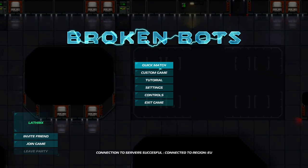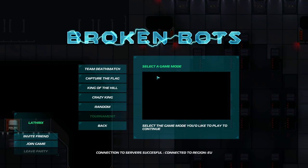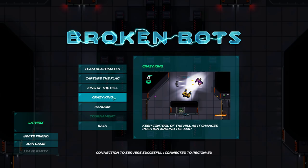I didn't realise a quick match would actually put me straight into a battle against real people. So a quick match will put you into a server. A custom game will allow you to play online or offline — I'll put that detail in the description. I do apologise about that, I didn't mean to do that.